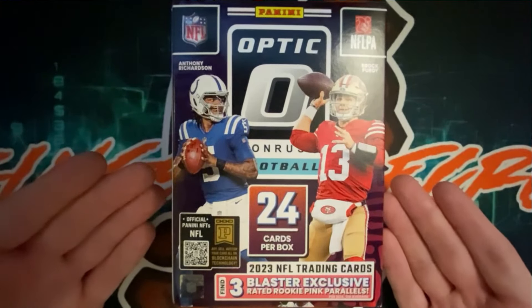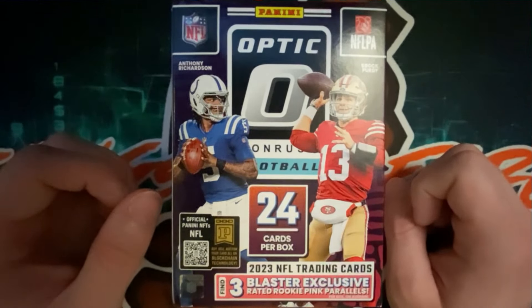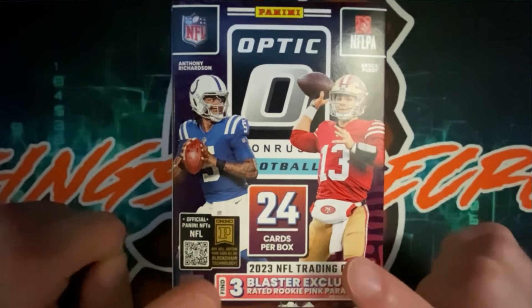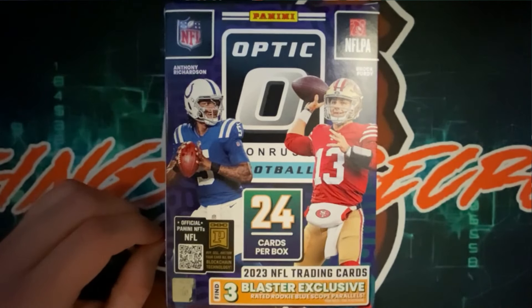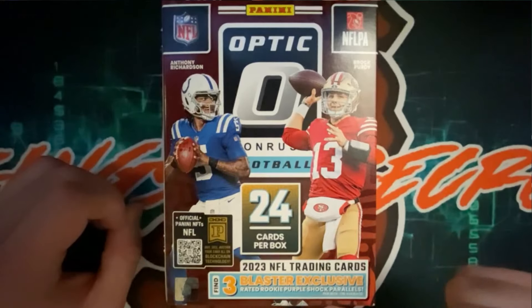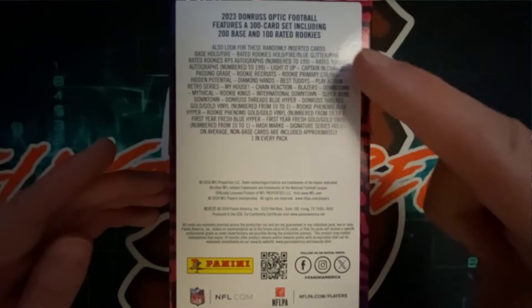Here we have one of the three Optic Blaster boxes featuring two rising quarterbacks: Anthony Richardson, number five for the Indianapolis Colts, and Brock Purdy, number 13 for the San Francisco 49ers. Each box contains 24 cards. The first box has three blaster exclusive rated rookie pink parallels, the second has blue scope parallels, and the third has purple shock parallels. The side of the box shows all the different variations included in this set.